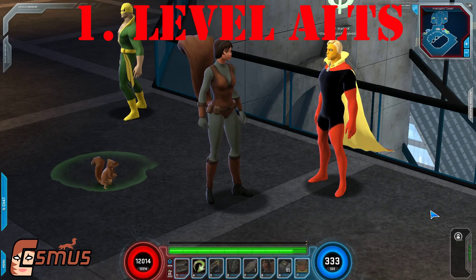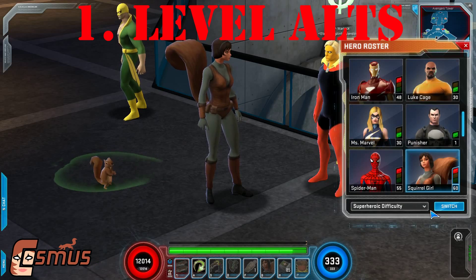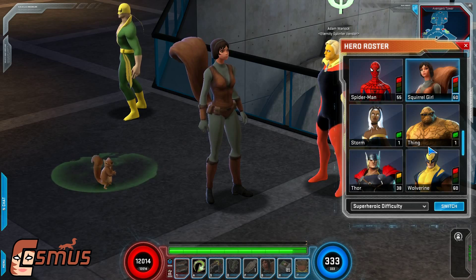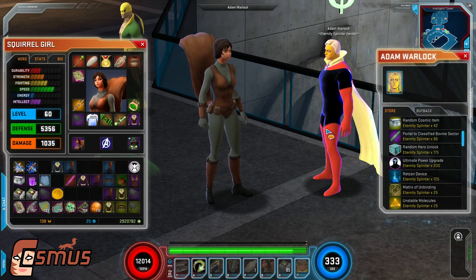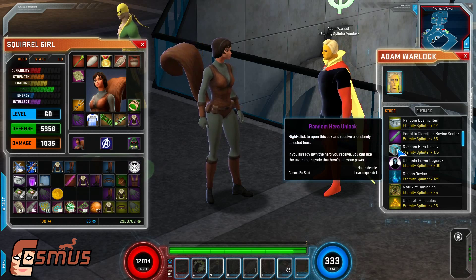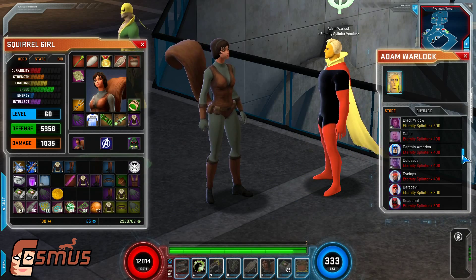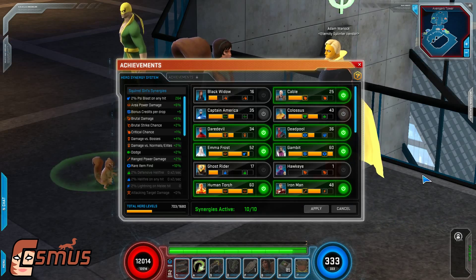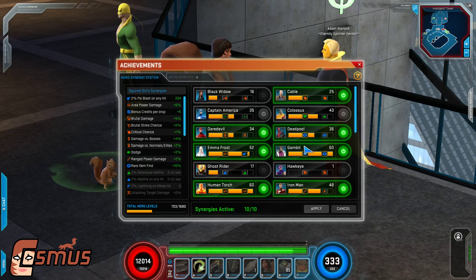Number 1: Level an alt. This game is mostly about alts at the moment. If you're level 60, chances are you have a few other heroes lying around that you haven't even tried yet. If not, you can definitely afford to get one by now with Eternity Splinters. You can get a random hero for 175 splinters, or a specific hero for several hundred. If you're not sure who to pick, a good place to start is checking out the Synergy bonuses to see if there's anything that you like there. Or you could go watch some of my other videos and get an idea of play styles of different heroes.